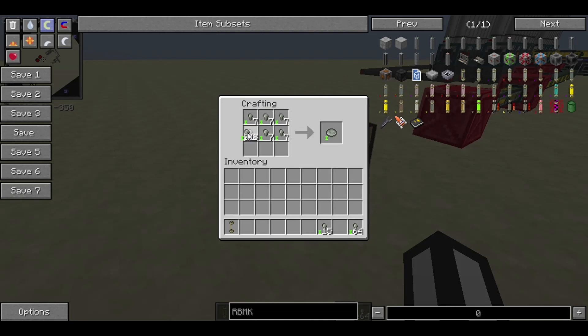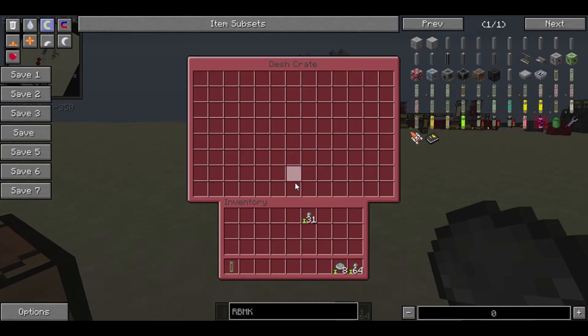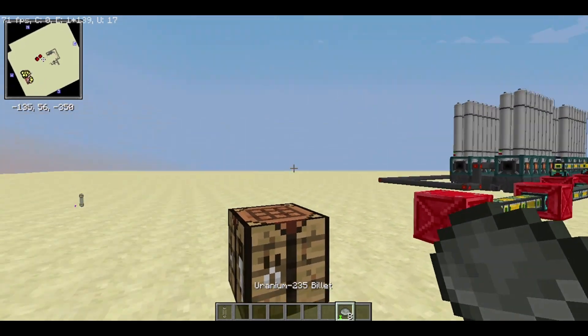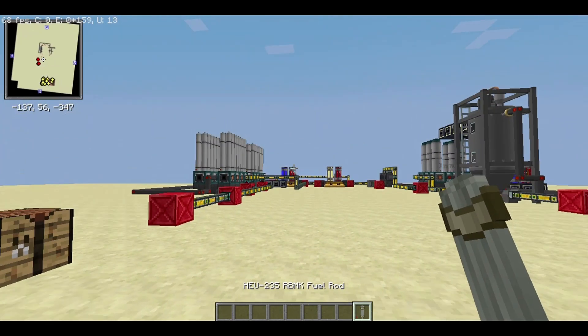As an example I only got one rod, so I'll just use one. As you can see, I have eight billets of pure uranium-235 in here, and if I use them to fill up this RBMK fuel rod, I will get a beautiful highly enriched uranium-235 fuel rod.